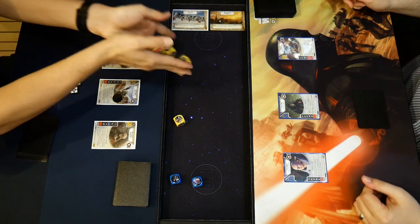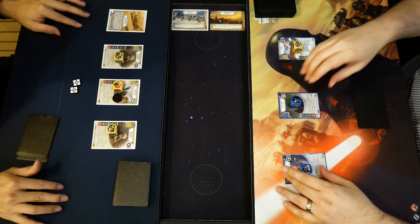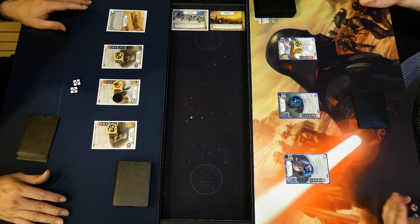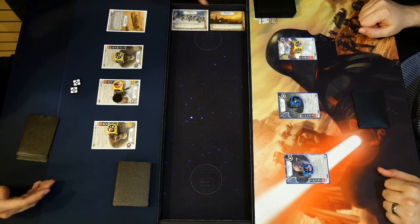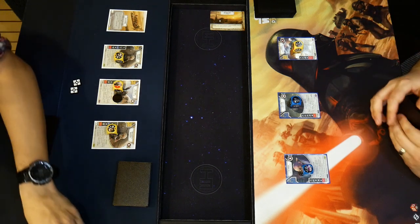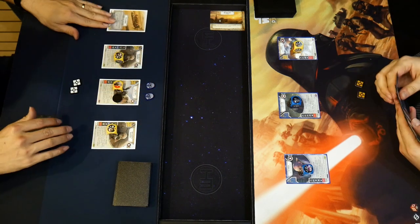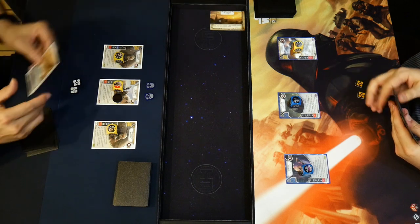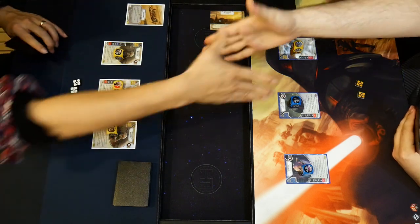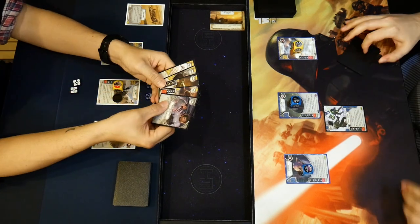They roll for battlefield — Cooney rolls four, Symbio rolls four as well. Cooney decides to give Symbio the battlefield, so Symbio gets two shields right away. Symbio goes ahead and gets the shields to protect Emphasis Nest, keeping the No Allegiance plot face up as a health reminder.